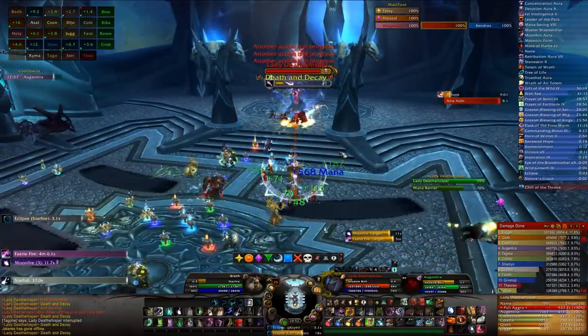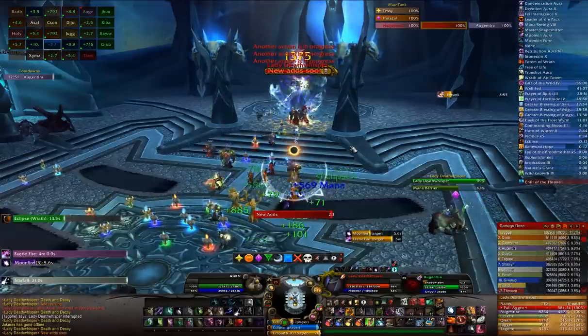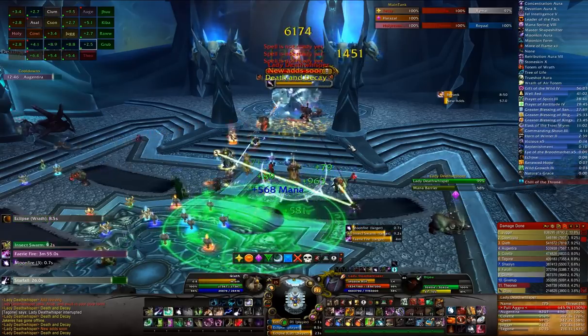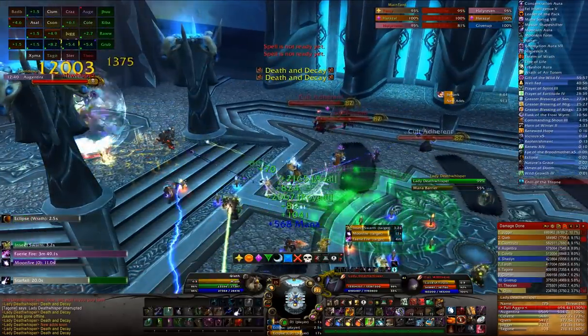On Lady Deathwhisper, I'm usually tasked with getting her shield down, so movement for me is very limited. If you're on the adds, try to position yourself so that you can always reach Lady Deathwhisper. There's really no need to move more than a second or two, as long as your tank gets the add close enough for you to reach them — move a bit to the side, and then reach the add on the other side.